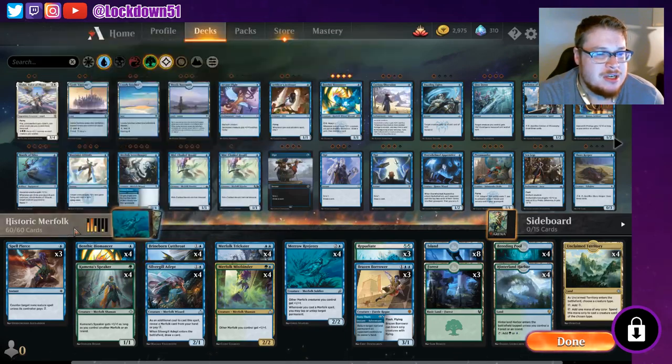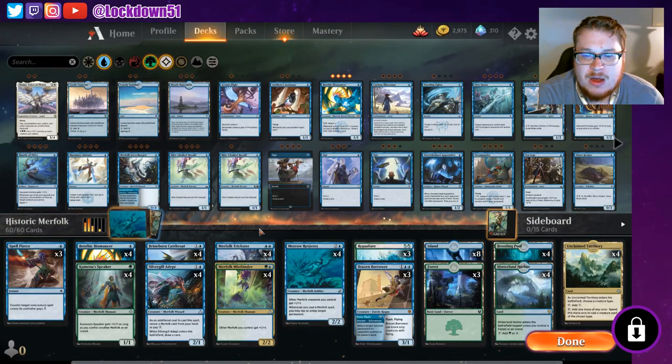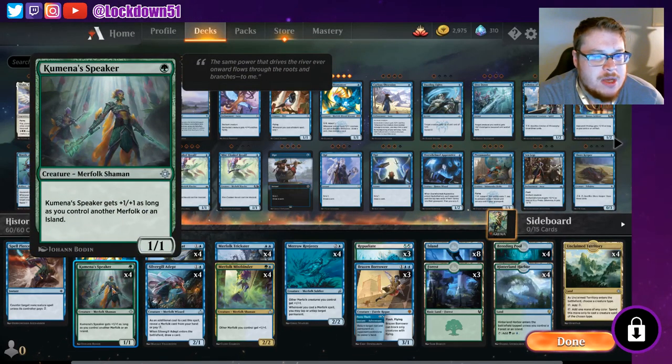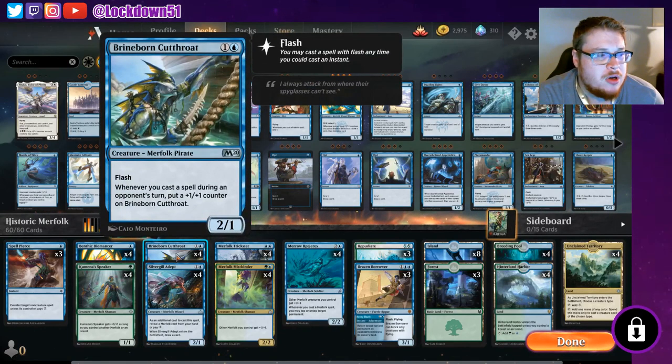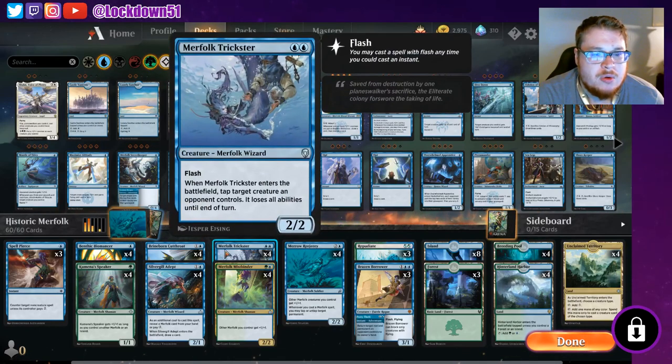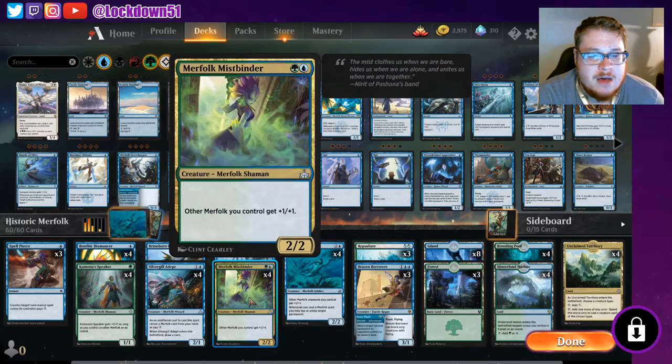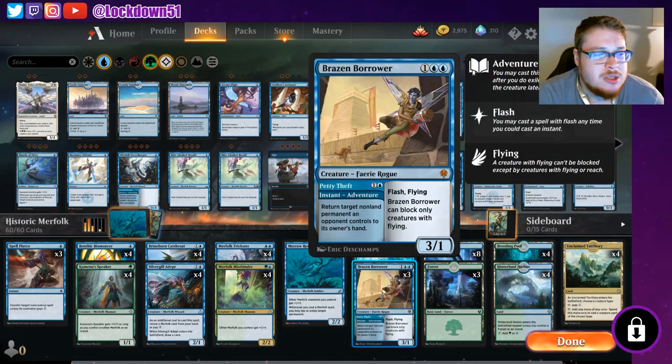This is the Historic Merfolk list I have — basically what Nikachu's running right now too. Three Spell Pierces, four Bends, four Kumena's Speakers, four Silvergills, four Brineborn Cutthroats — which lets us play on the opponent's turn a bit more — along with Merfolk Trickster. Merfolk Trickster along with four Merrow Reejereys is a super strong combo. You can double tap things down at the end of their turn or whenever you need to. We've also got four Mistbinders as our other lord in the deck, and Brazen Borrower, a huge staple in Merfolk in Modern as well as on Arena.